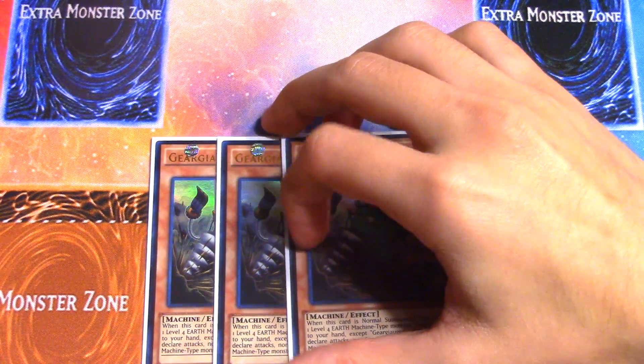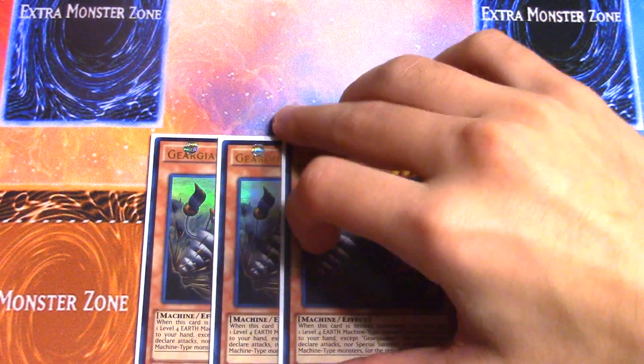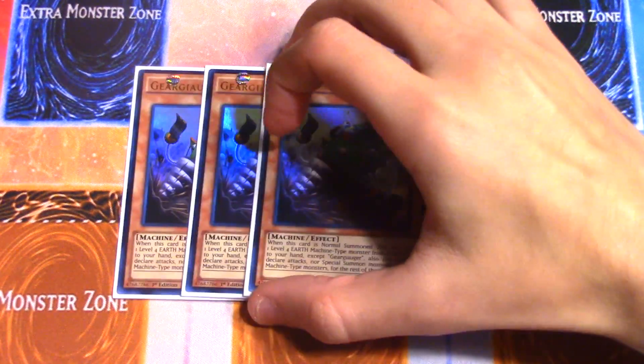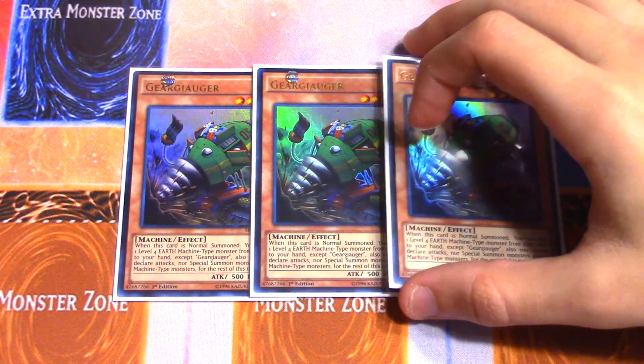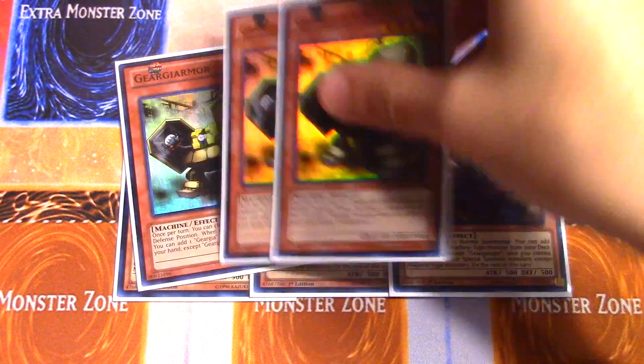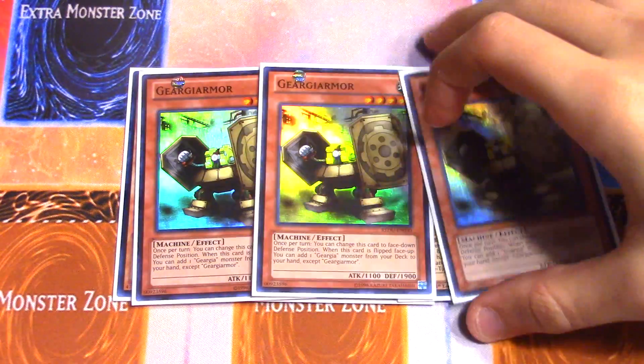First and foremost, we have three Geargiauger. It's actually my least favorite monster in the entire deck. When it's summoned you get to search a free Earth Machine-type monster from your deck, but the problem is you can't declare attacks or special summon monsters except Machine-types for the rest of the turn. So it can inhibit you a lot, but it's still a starter card you kind of need.